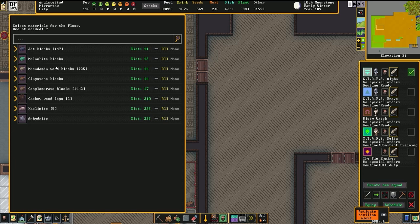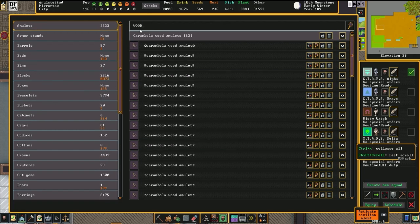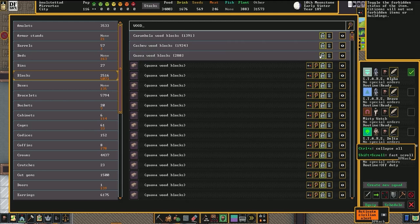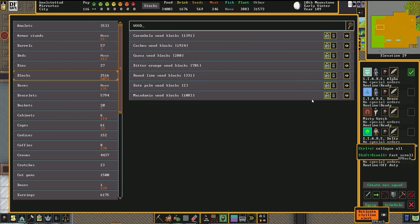An alternative to Squish is that you could perform the micromanaging throughout gameplay by merely banning all of the problem materials from the stock list itself — for instance, going to wooden blocks and banning them all directly. You can just do that without the Squish system.